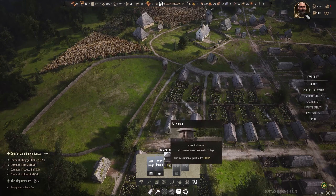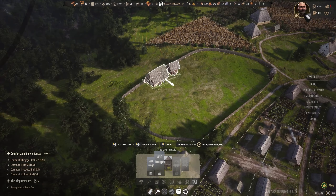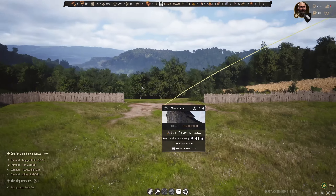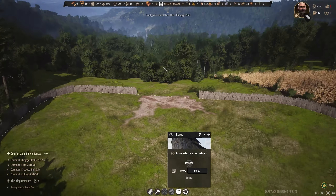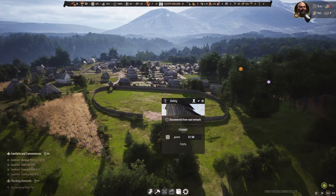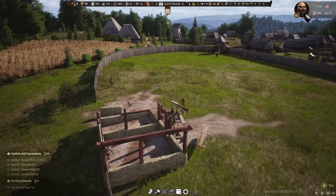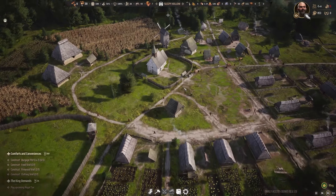How much does a manor house cost us? 10 timber — we have all of it, so we can go ahead and start the construction of this new building. No bugs this time, we can add it safely. Let's do this — the manor house, in construction in this very beautiful location. Hopefully I get a room in there, looking towards this side, and of course one room looking towards the city side too.